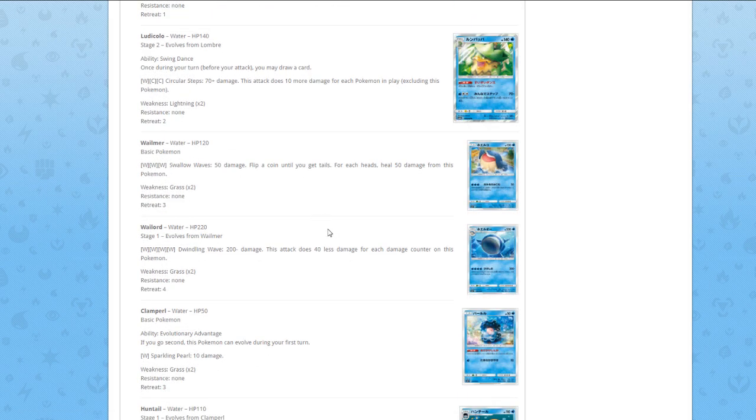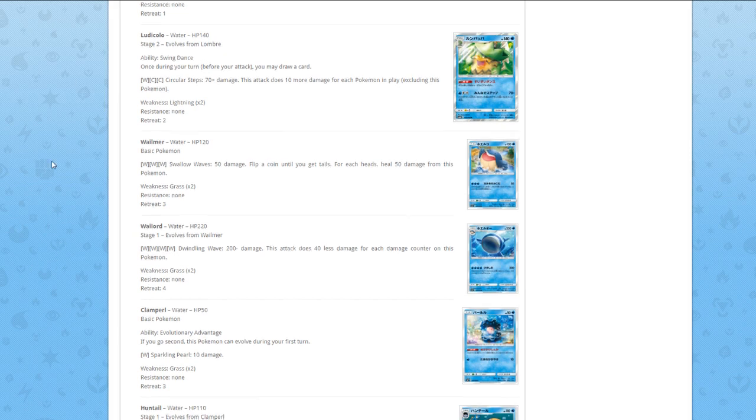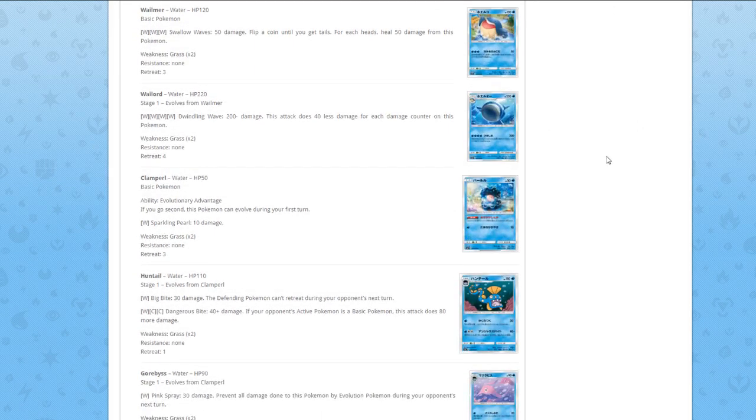Wailord — for four Water energies, Dwindling Waves does 200 minus damage: this attack does 40 less damage for each damage counter on this Pokémon. If you could get consistent energy acceleration beyond just two or three Aqua Patches a game, this card would have potential — you could deal 230 with Choice Band if you can always heal. But the problem is it's minus 40 for each damage counter, so even getting hit for 20 by a random basic means you're already dealing 80 less. It's a fun card but not too good.